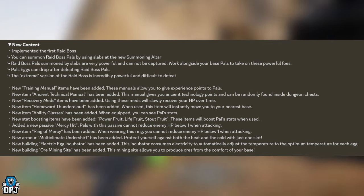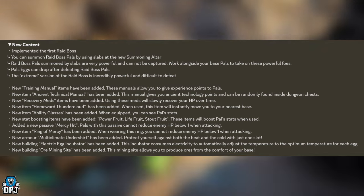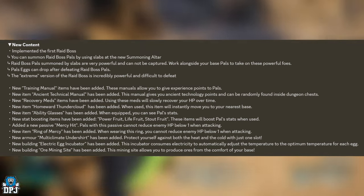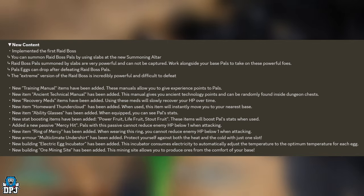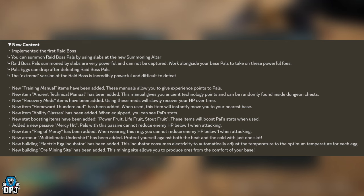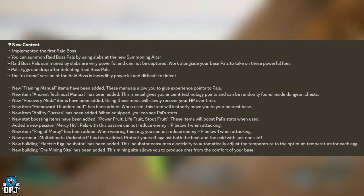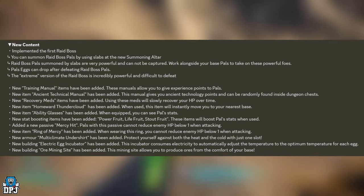New ability glasses have been added — when equipped, you can see Pal stats. That is an amazing addition. If you're searching for Pals with certain stats or powers, or to help with your breeding progress, this is an incredible quality-of-life improvement.